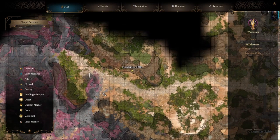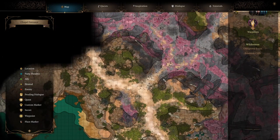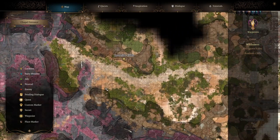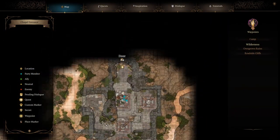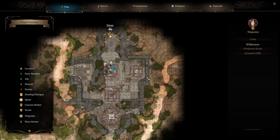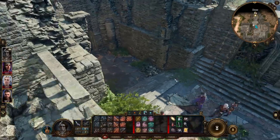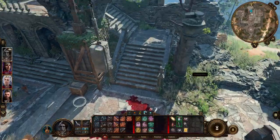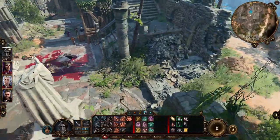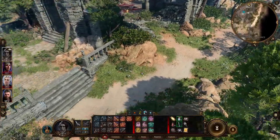Bed rolls. Come down here — there's a backpack with a ton of stuff in it. On the map does it show where that dig spot was? Because I don't remember where it was. Was it over by where we met Astarion, or over by where we met Gale? Oh look — we can go around this way.